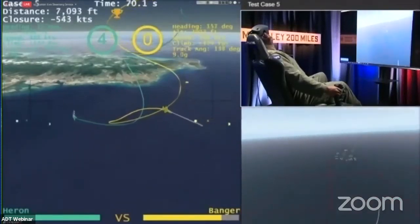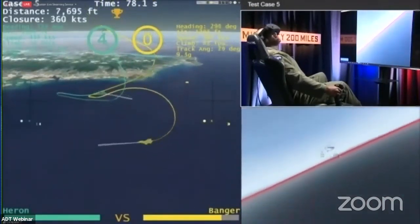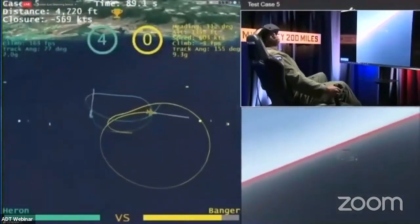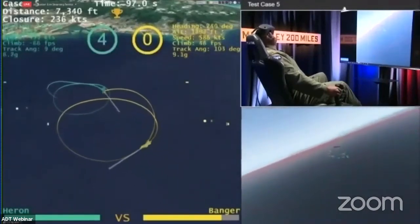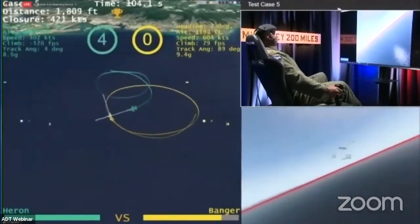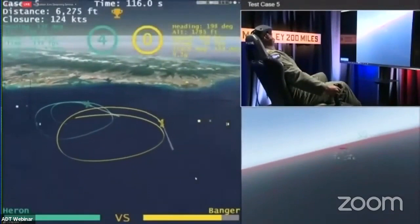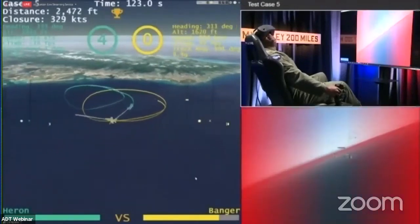Banger really wrapping it up at nine g's, trying to extend outside that 3,000-foot zone, get away from Heron who's been pretty lethal with the gun — looking to find some way to get behind Heron without getting shot. Getting right down to the floor — Banger down at 1,300 feet. He's going to really make Heron prove that they can do this gunshot at the floor, one of the most difficult things you can do in airborne execution in an F-16. This tactic seems to be working for Banger — Heron is really having a hard time getting that gun nose on and getting damage at this low altitude. A high-aspect shot coming through.